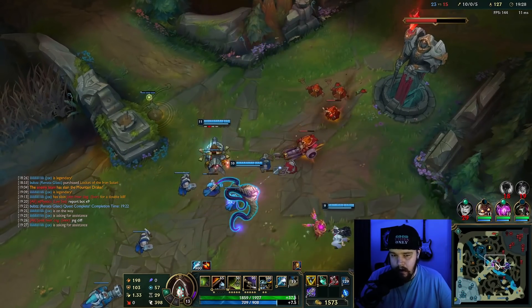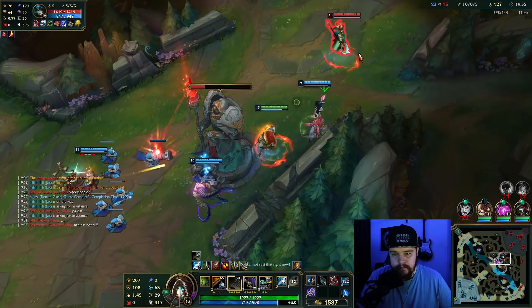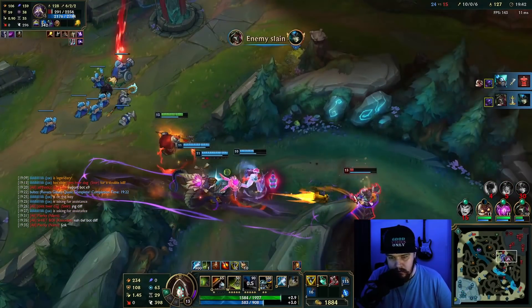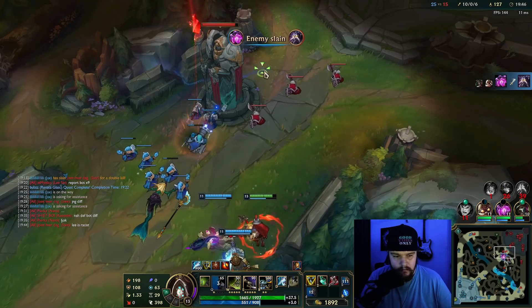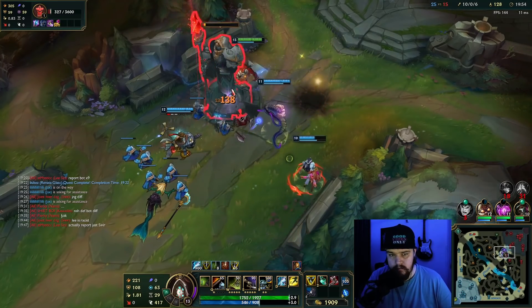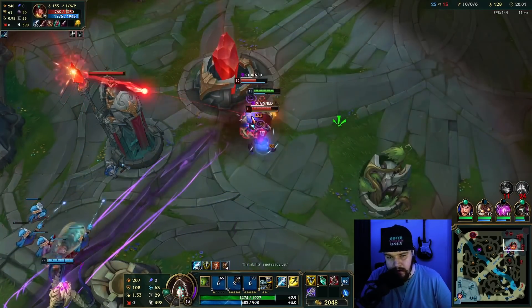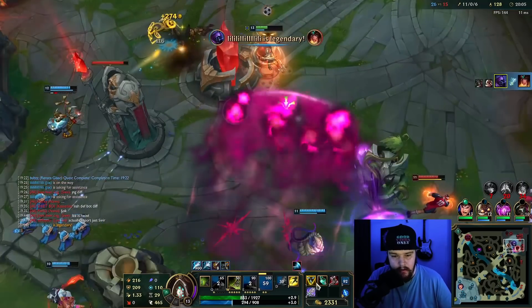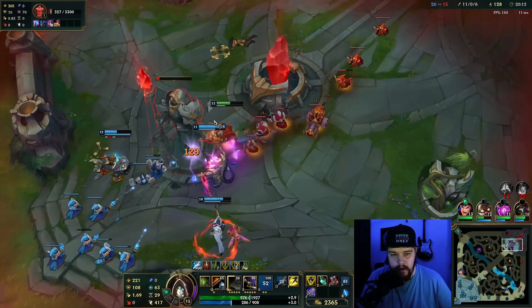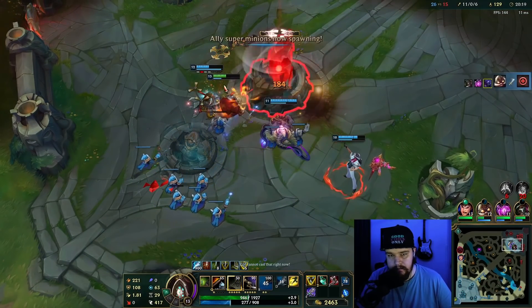I'm gonna take the Rift Herald quick. Push for another turret — there are two people dead so you don't have to worry that much. I still have ult, so I can just go in, stun them right here, put my ultimate to get all the resistances. Got the inhibitor down. We're running.